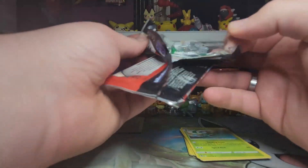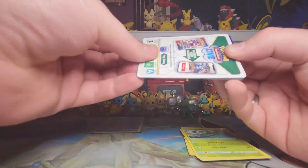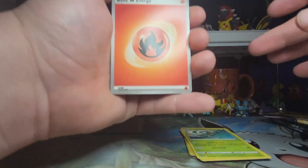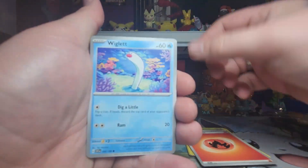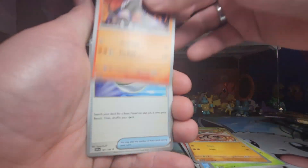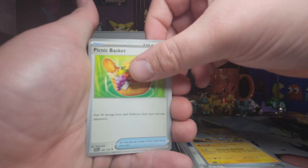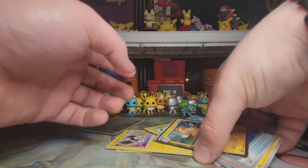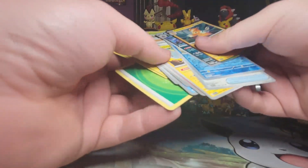So that's one point there for Fuecoco. Let's get into the Scarlet and Violet. One to the front. Fire Energy, Wiglett, Toadscool, Toadscool, Sandile, Houndoom, Nest Ball, Pachirisu, Picnic Basket, Tatsugiri reverse, Muk reverse, and a Pawniard holo. I just remembered I want to keep these separate.